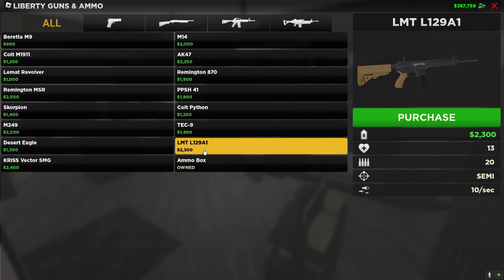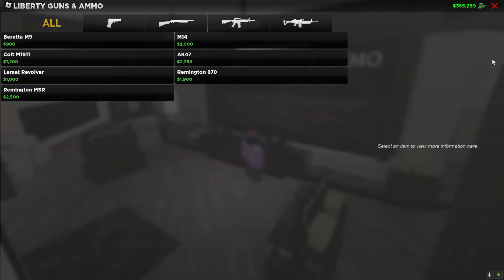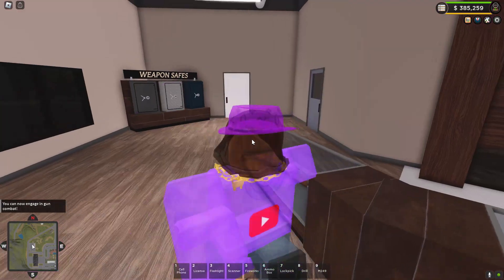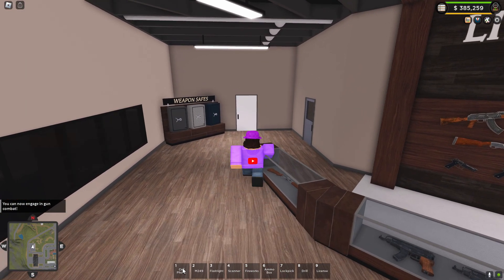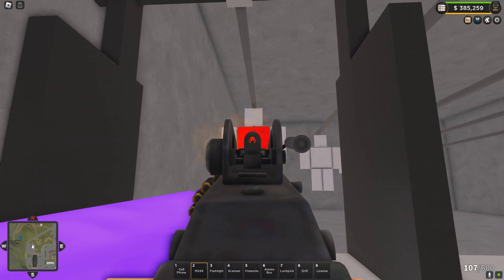Our next gun is the M249, which requires the Big Guns game pass for 125 Robux. However, this is the best gun in the game — it does 12 damage, fully automatic at 11 bullets a second, with a 120-round mag and about six full reloads in the case. You don't need an ammo box for this one, which is nice. Let's go ahead and show you guys what this thing does.